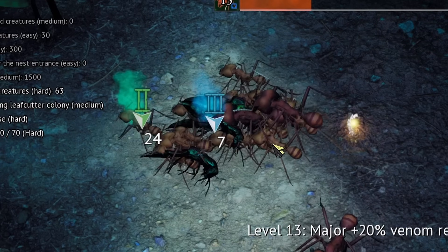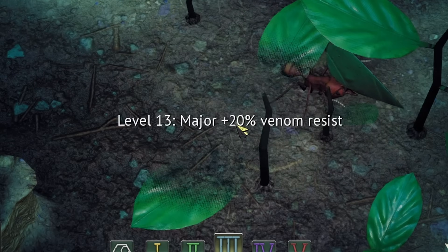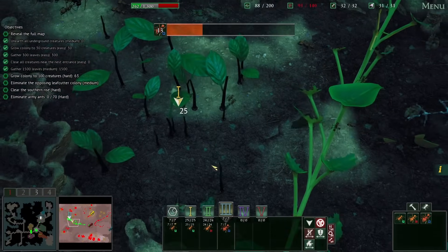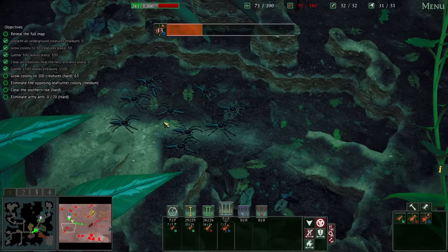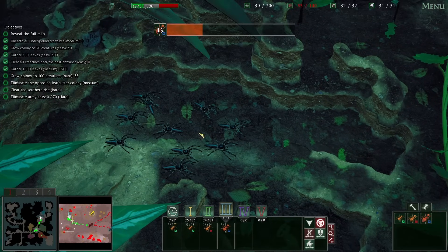Here they are. And stun them. Oh, they died just as the majors got here. But the majors can venom resist now, which is good. Okay then. What else? Am I ready to take on these things? They do have venom resistance now, so that counts for something.